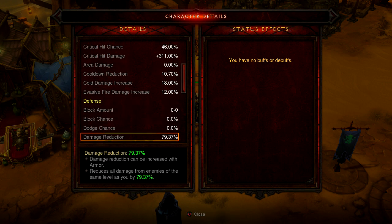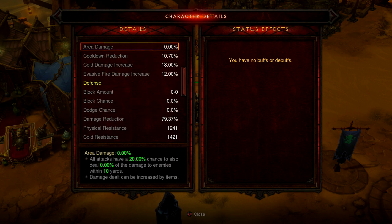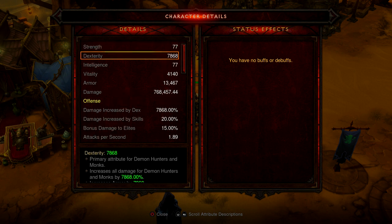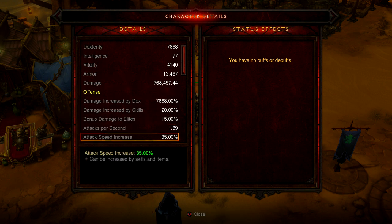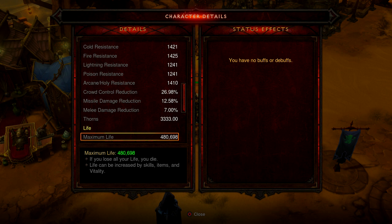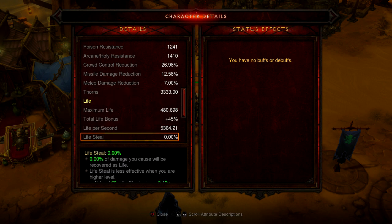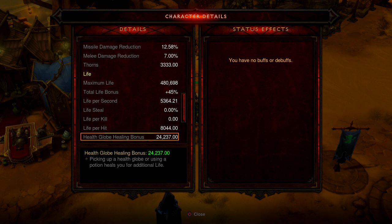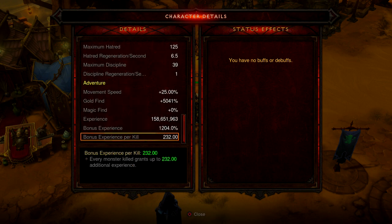Cold damage increase is 900,000 DPS — need to get rid of that evasive fire damage. All res is pretty high because I put all res gems in. Also another big thing is that dex is now considered armor too, so that's why we have tons of armor, which is going to keep going up. Life is at 480,000 — I could technically lose about 80,000 life if I wanted to. Life per hit is kind of low; I want to get that up.